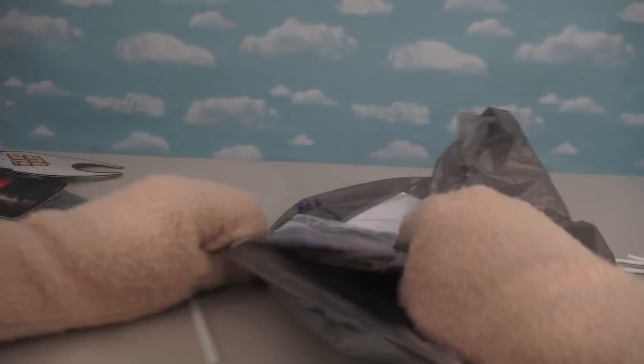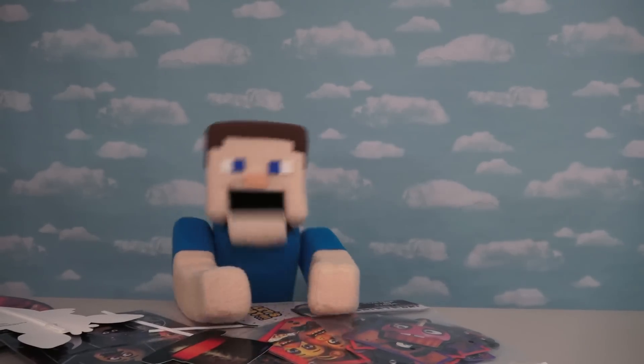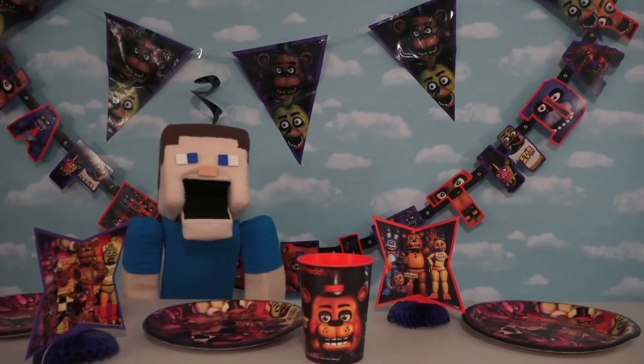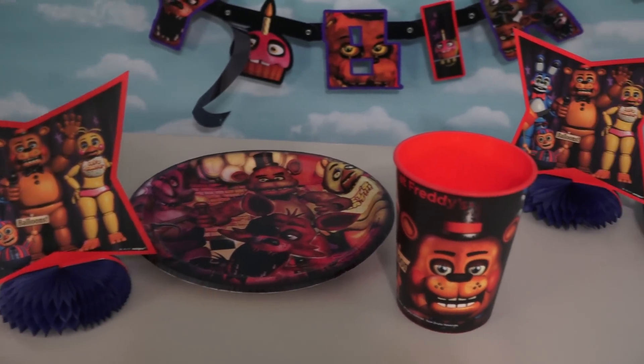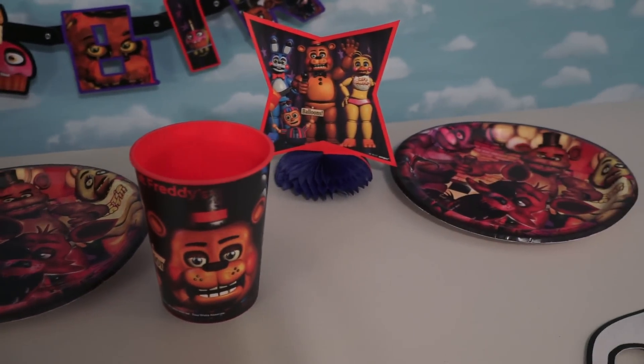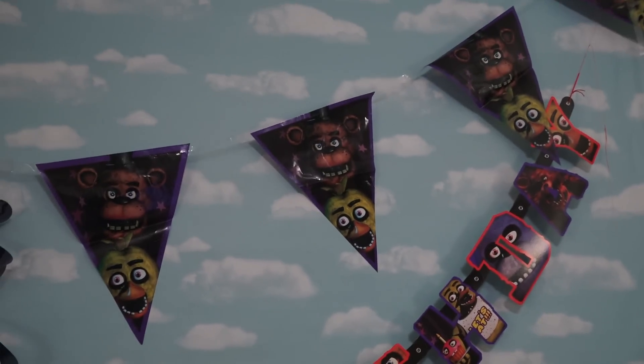The last thing I got is all kinds of streamers and banners that you can hang in the background. With all these items, I can turn this room into a Five Nights at Freddy's birthday party! We have everything — centerpieces, plates, cups, more centerpieces, and on top we've got streamers and happy birthday party supplies. So cool.